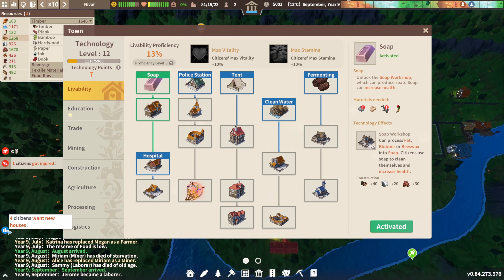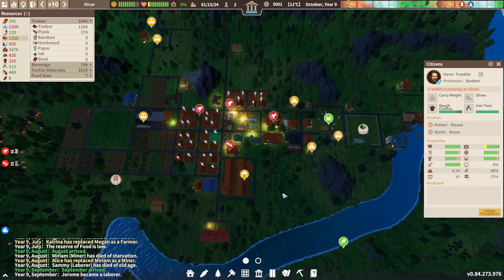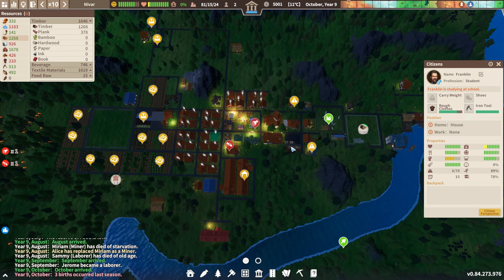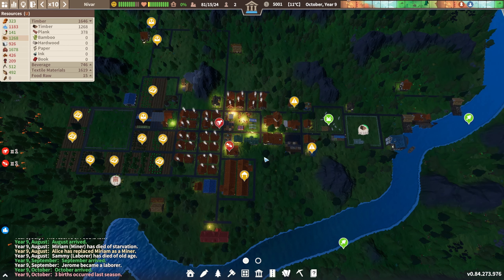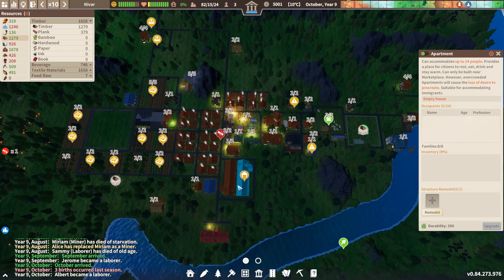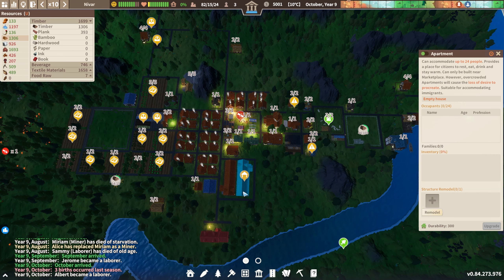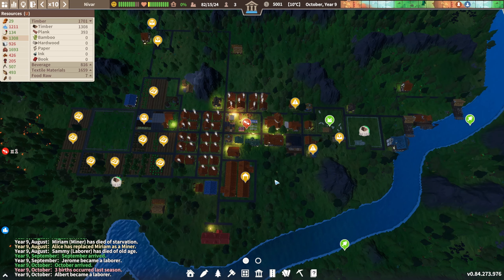Someone got injured and we got a new tech point. I don't want to do anything with it right now because we need more immigrants — otherwise we will be in trouble. We just have two available laborers and that is a lot to do. We have housing for them anyway — we have all those apartments, this one has eight capacity, this one 24, so we'll be all good.